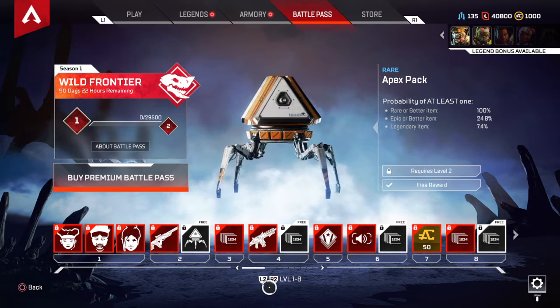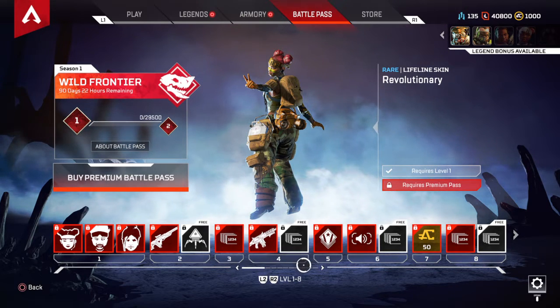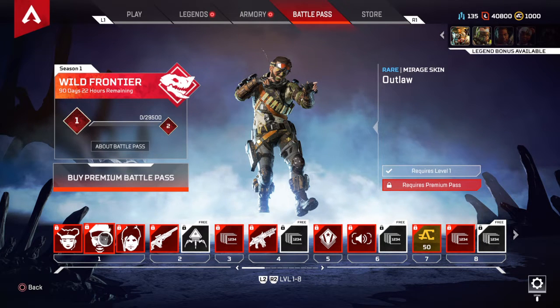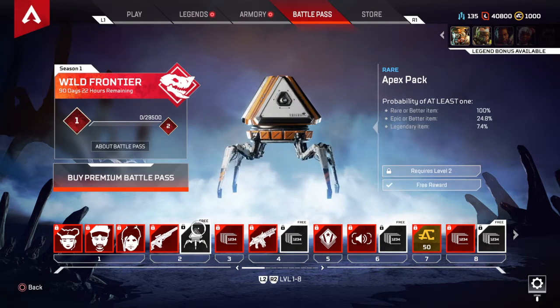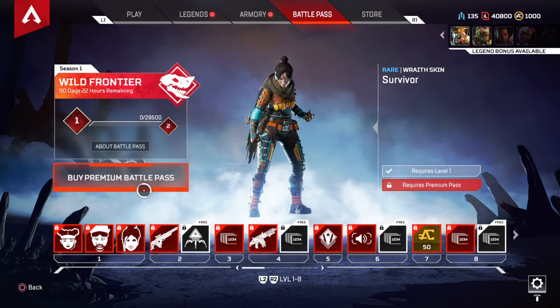So this is the first Battle Pass officially of Apex Legends. To start off, the numbers on the bottom indicate tiers. For your first tier, I'm pretty sure you unlock all these — you get a skin for Wraith, Mirage, and a skin for Lifeline, which I love maining. And then tier 2, you get all these. I don't know what the requirements are; I guess first you gotta buy it, which we're gonna get right into right now.